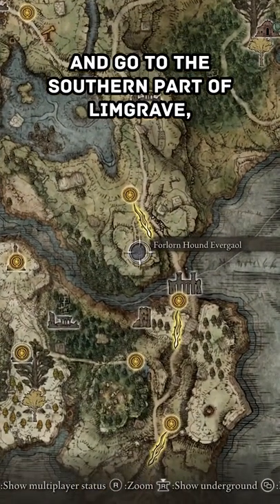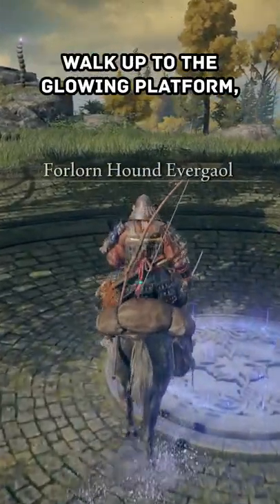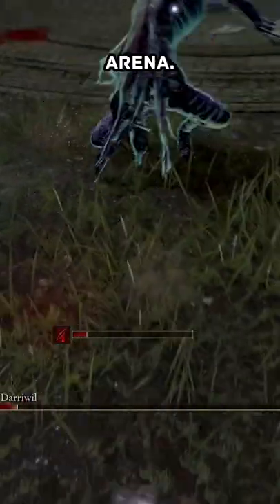Open up your map and go to the southern part of Limgrave, just before you get to the bottom island. Here you will find the Forlorn Hound Evergoal. Walk up to the glowing platform, interact with it and you'll be teleported into a boss arena.